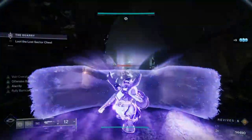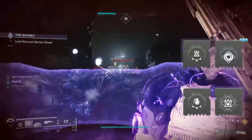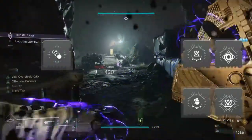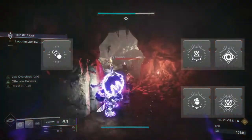For mods, we're going to want Elemental Ordnance and Reaping Wellmaker to make our wells, and Well of Utility and Tenacity to take advantage of them. If you don't want to strafe your barricade, run Seeking Wells so they can come running to you. Utility gives us bursts of class ability energy when we pick up void wells, and Tenacity gives us damage resistance too.